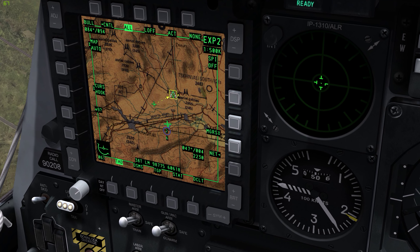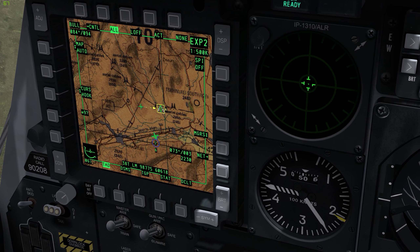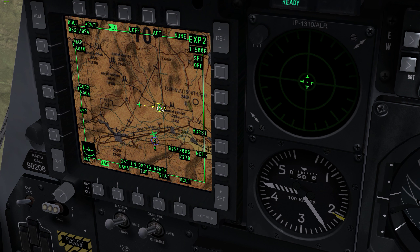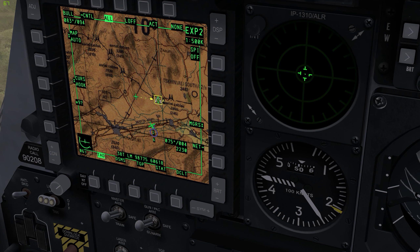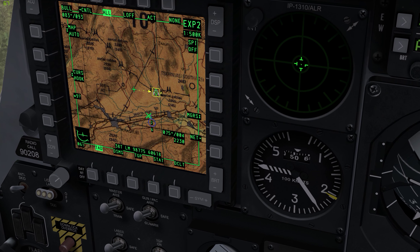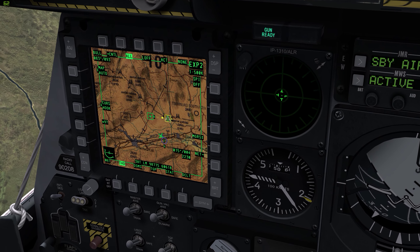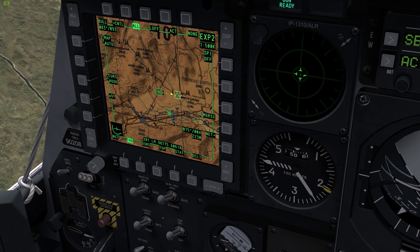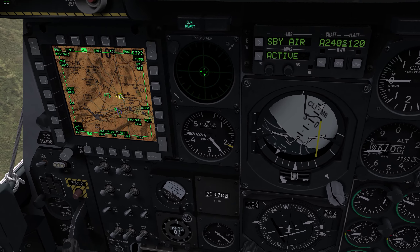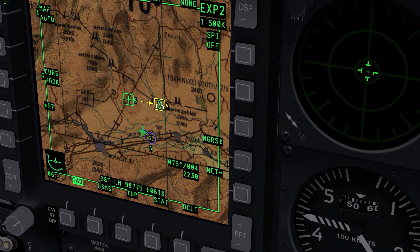I am going to engage these with guns. Let's place our second mark point out here at 4 miles — 0.75 for 4. Then I pressed TMS white short to place that second mark point.